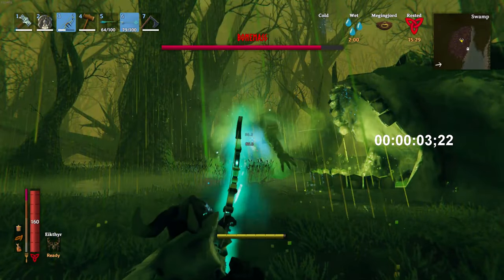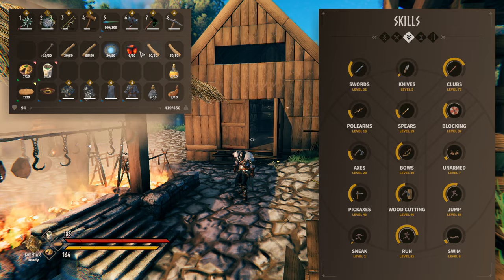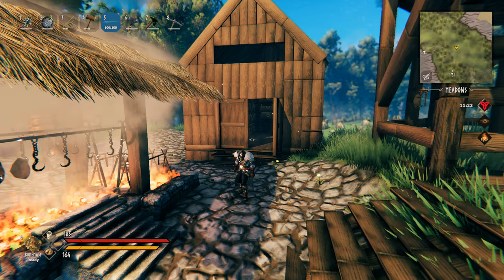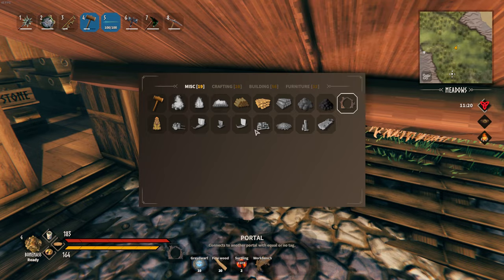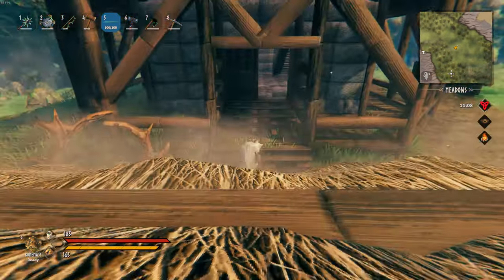So, let's turn Bonemass into a training dummy instead. Prepare 10 withered bones, lots of wood, and enough materials for 3 portals. Place one of them at your base, tag it as 'tp#dummy', and head up to the Bonemass spawner.